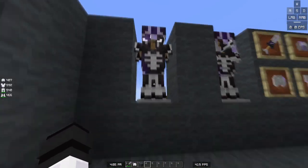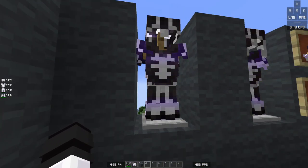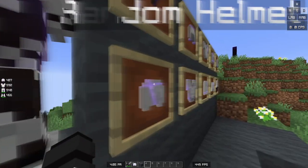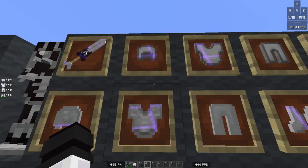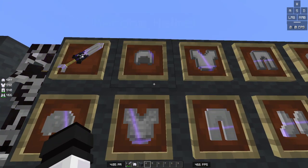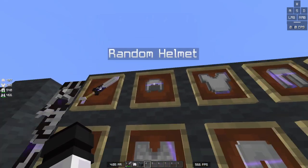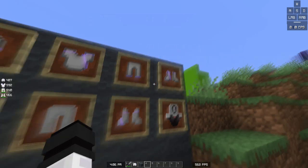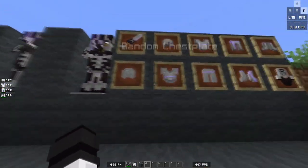Alright, let's just get into it. So this is the custom armor. Not everyone will have this, so how you have to do it is pretty much over here — for diamond, it's the same thing as diamond and netherite. Pretty much you just take your helmet and rename it Random Helmet, Random Chestplate, Random Leggings, Random Boots, so on and so forth. Same thing goes for netherite.